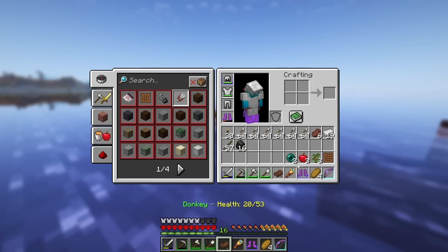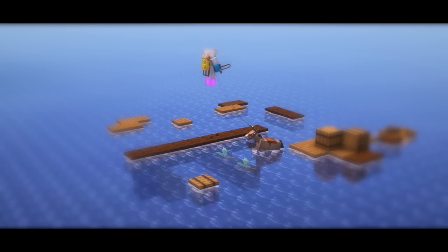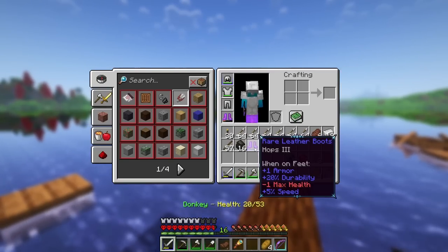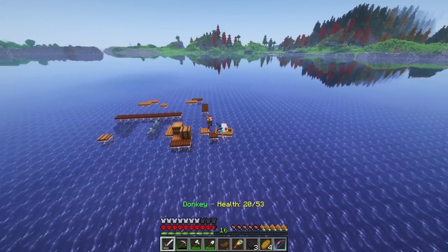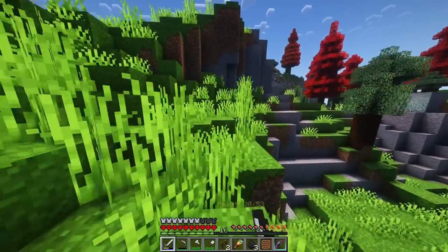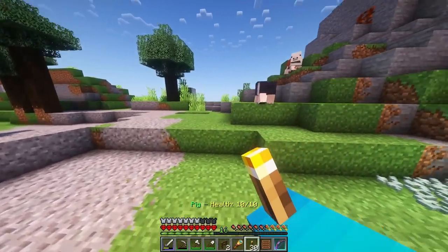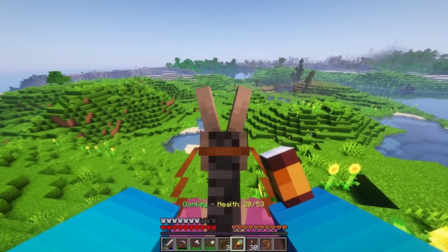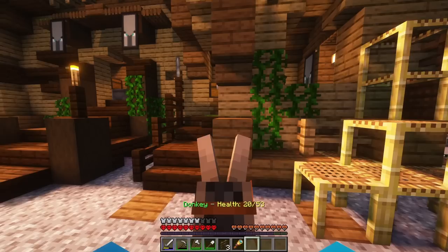Hops? Oh wait, what? Is that like basketball hops — jump boost four? Oh, I got crazy hops. That's so cool. I don't know if that's better than feather falling, but that will definitely be useful in some situations. Let's keep going. It's like a mushroom ravine. I'm not really into the mushroom caves, it kind of freaked me out. I'll just keep going. Oh, is this like a shipwreck but it's on its side? That's kind of cool.